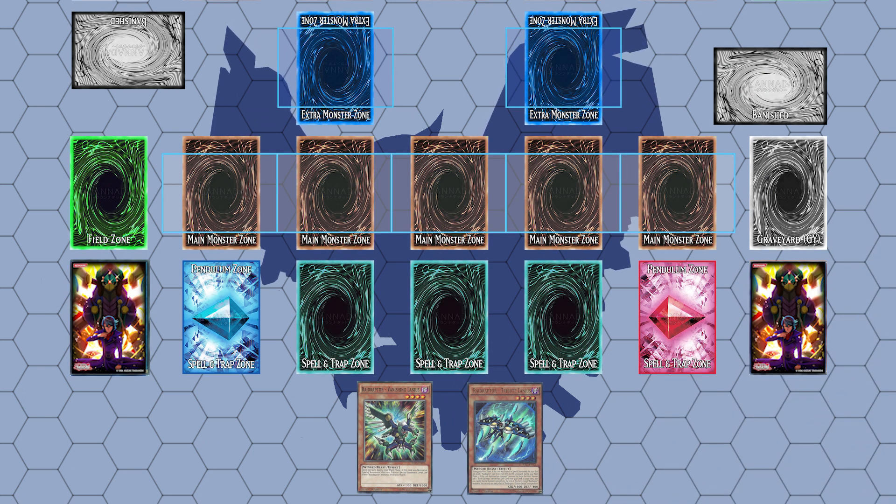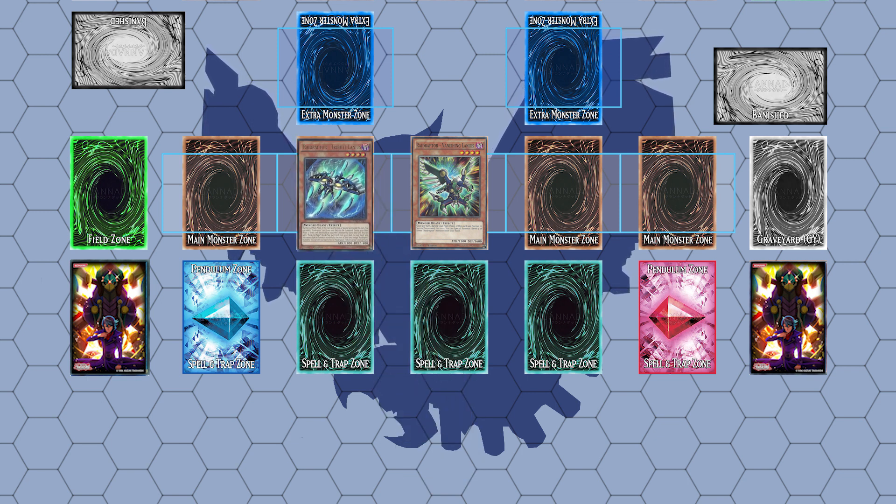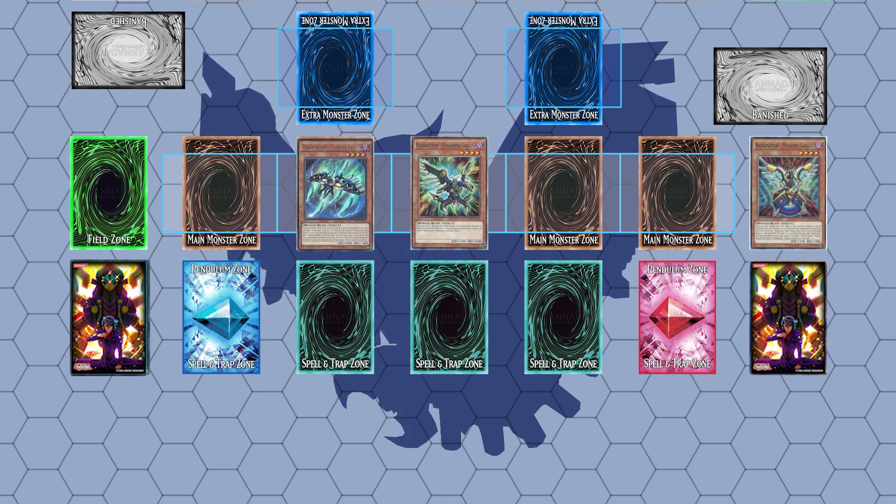This first combo will start with Vanishing and Tribute Laneous in your hand. You start the combo by normal summoning Vanishing and then using it to special summon Tribute Laneous. Use Tribute's effect to send Mimikry to the Graveyard.